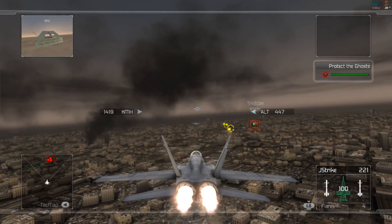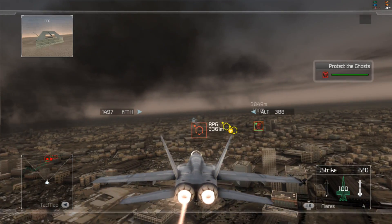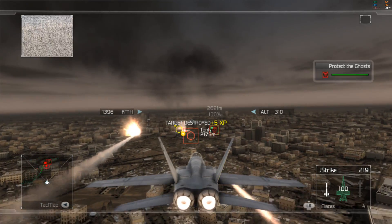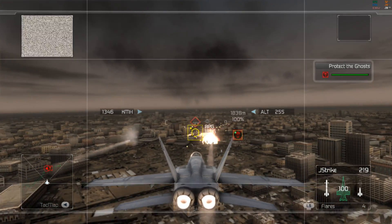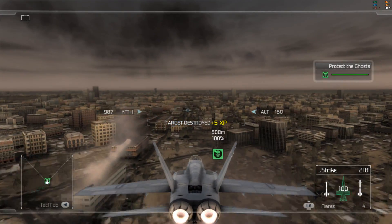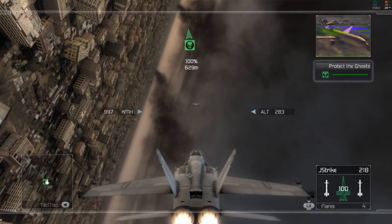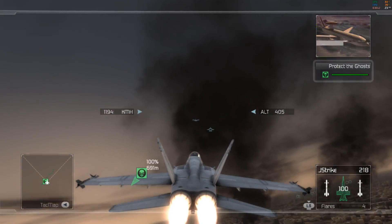Ghost Leader to air, begin your attack! Engaging now. Good launch. Enemy forces are closing on the Ghosts! Lead has a missile kill! Light Leader has a fox kill. Ghost Leader, be advised: Blackhawk 5 is en route to Rally Point for extraction. ETA 5 minutes.